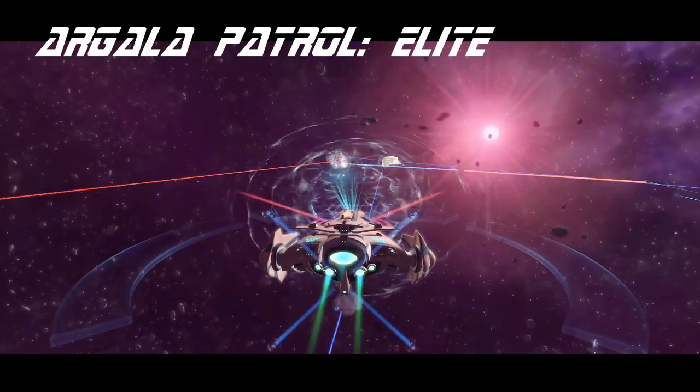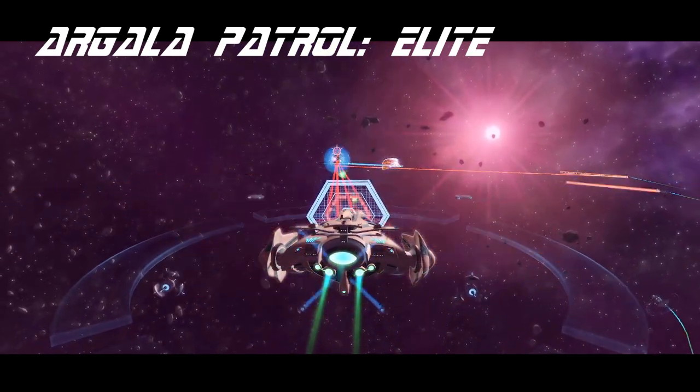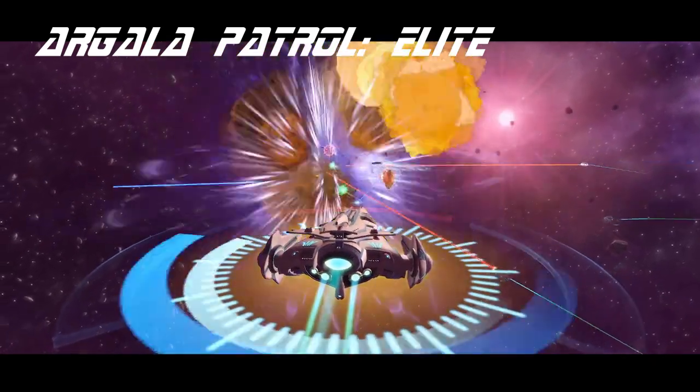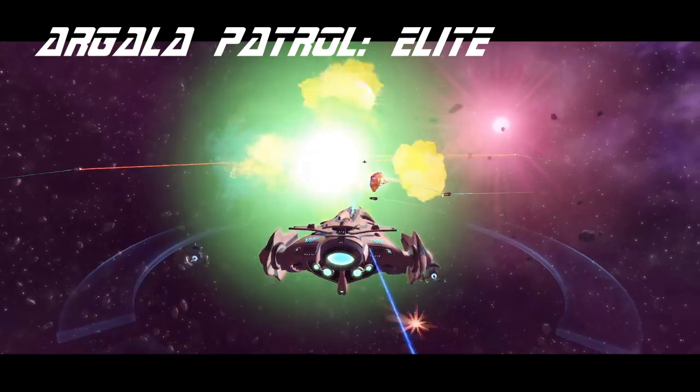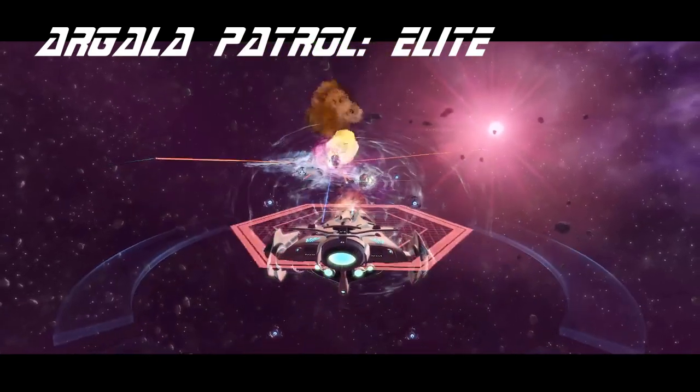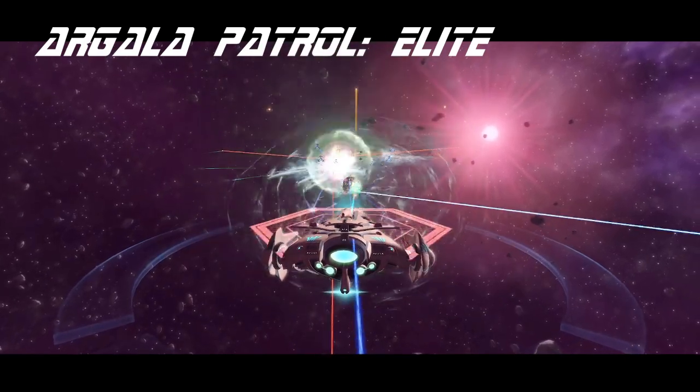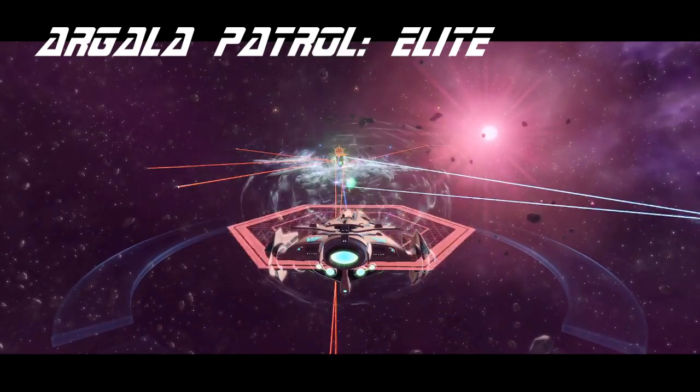A full command seat gives you access to Suppression Barrage 3, which can be paired with its high hull modifier and Attract Fire for an excellent tank setup. Or you can use Call Emergency Artillery, Concentrate Firepower, and Mixed Armament Synergies on the Universal Lieutenant seat for a very potent kinetic platform.